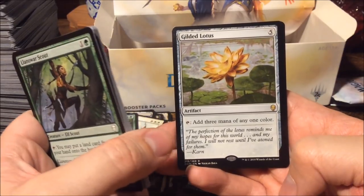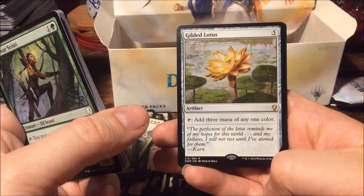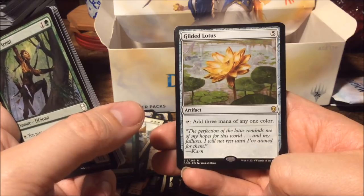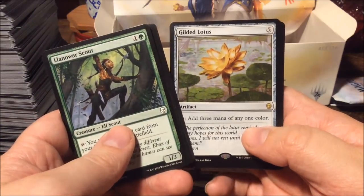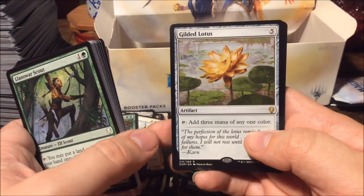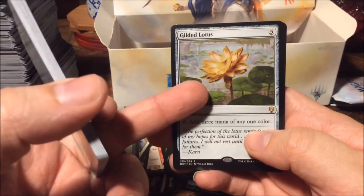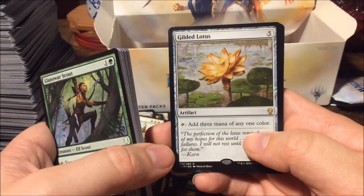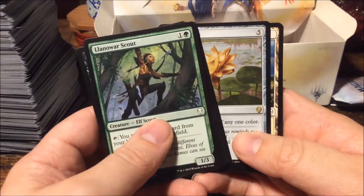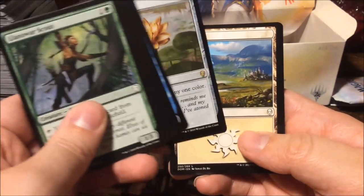And we have a Gilded Lotus! Such a beautiful card — five mana, an artifact that taps for three mana of any color. Originally reprinted in Mirrodin, then in one of the core sets, then in From the Vault: 20, and it's also available in the Chandra planeswalker deck. That's the reason this one sank like a brick price-wise — it's now only about one euro fifty. It used to be worth way more, but still a great fun card.